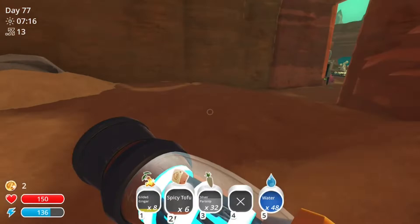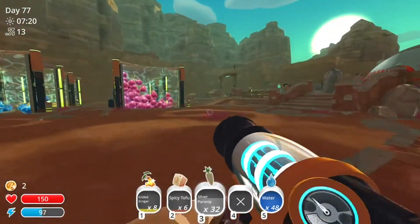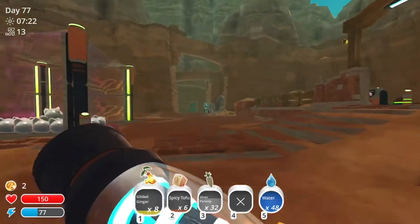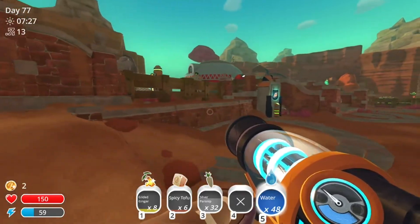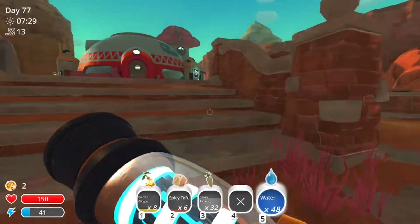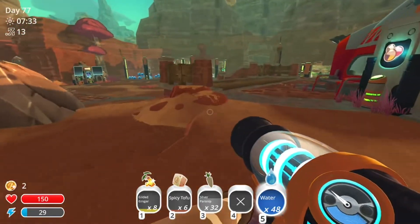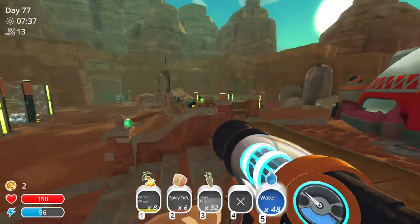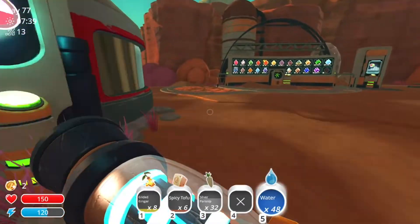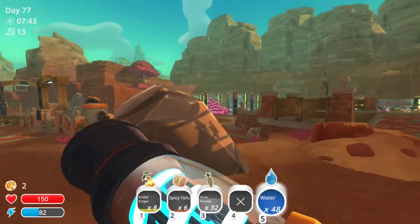Now that we have all that, we can just deposit everything, get our tofu, come back, put it all in storage. And that's the Growable Kookadoba and the Growable Ginger mod! If you want to get this mod, there's a link in the description — check it out, it's pretty cool and it makes your game a lot better. I'll see you guys next time, bye!